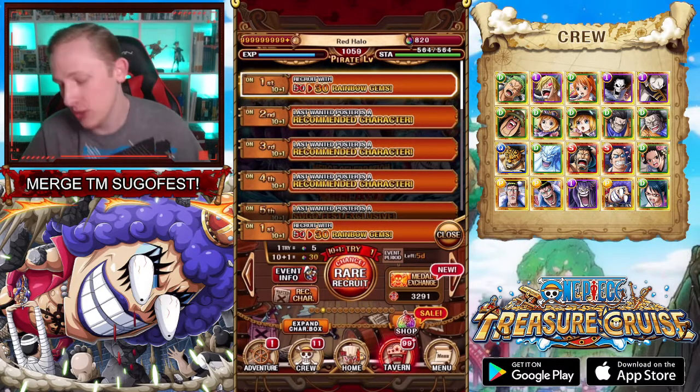Part 3 has Nami Usopp, Ulti Page 1, V2 Marco, V3 Katakuri, Sobomask, V2 Big Mom, Luffy Law, Capone V1, Brook, and V1 Nami, Bartow, and Shanks. All of the last characters listed on each part are obviously super old characters that nobody really wants anymore. Part 3 having Ulti Page 1 is really good, Nami Usopp is fine but not super top-tier, V2 Marco is alright, V3 Katakuri is still kind of used, Sobomask is good — but then everything after that is not really that great. I'd say Part 3 is easily the weakest.